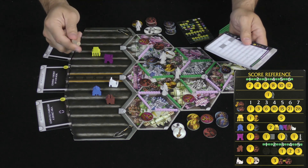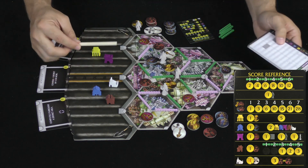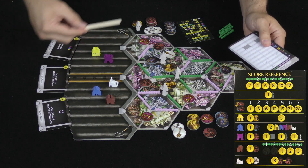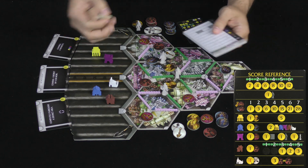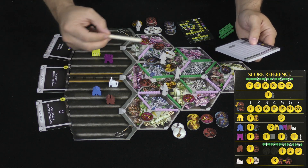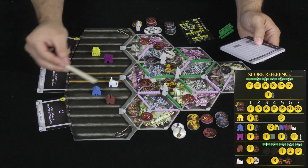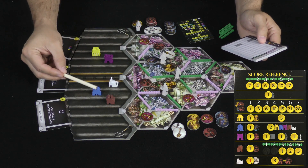Then the buildings themselves — each building, if you control it, will score in a specific way. The yellow building: I control it, so I get one point per yellow token plus five points on top of that, for six total. The blue building is my opponent's: that's one point per blue token, plus two points per district they control — two blue tokens gives them six points.